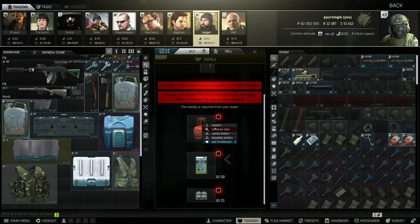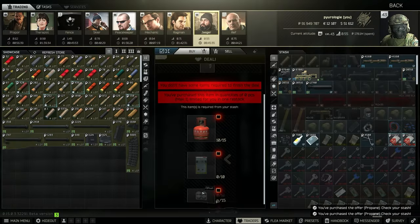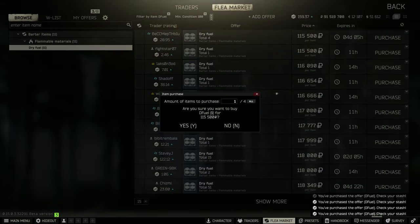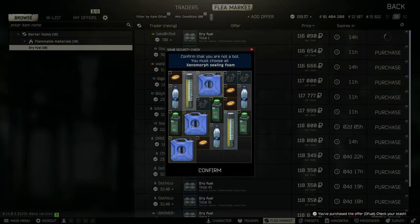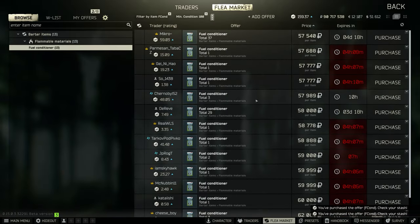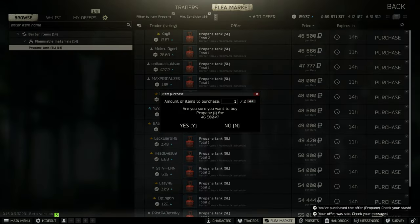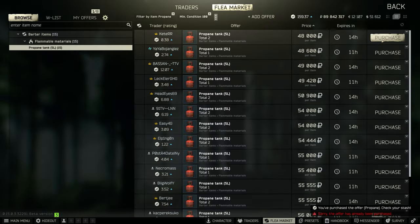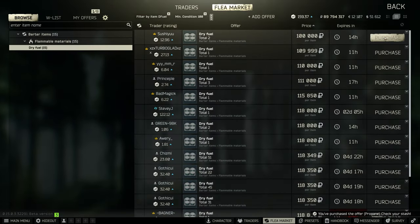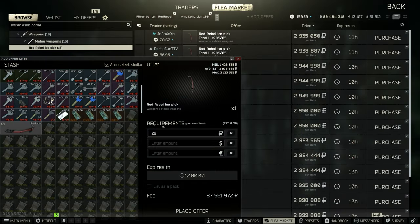Jaeger also has the red rebel barter right now. Currently it doesn't make a lot of profit, but it does sell for a lot so it helps your flea rep go up quite a bit. It sells for around 3 million — the cost to barter is anywhere from two and a half to three million, and the fee for posting is around 150k. It ends up being a small profit, but the bigger thing for me is the flea rep — I'm at 160 flea rep and can post eight items on the market.